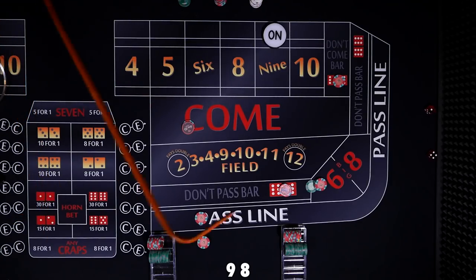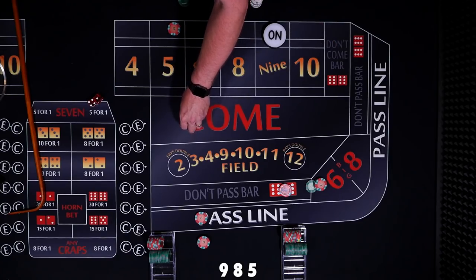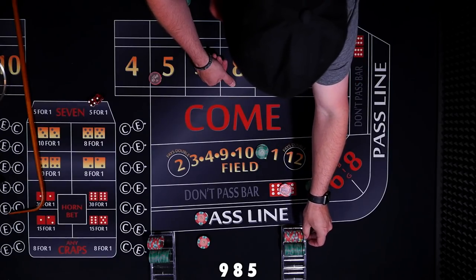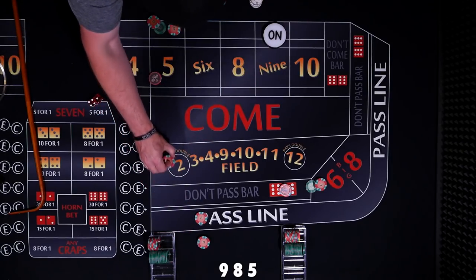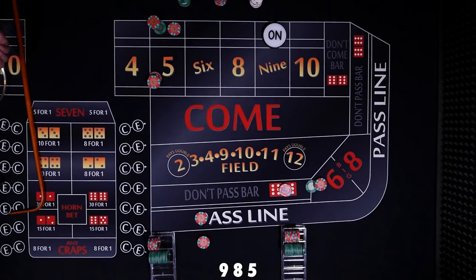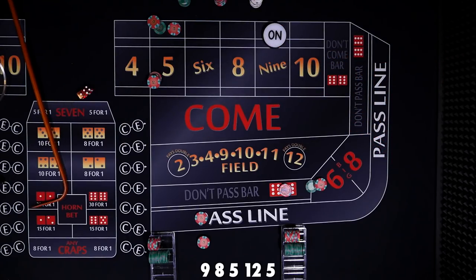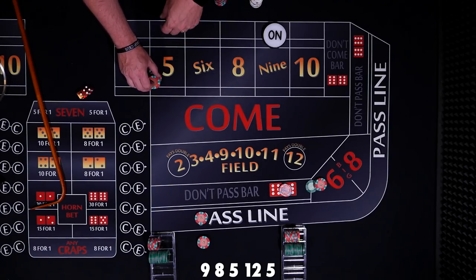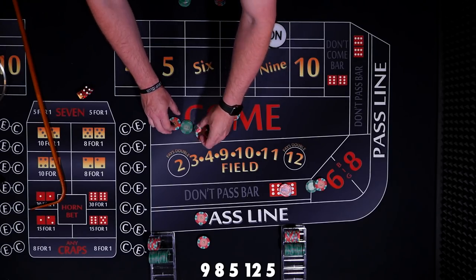Five. Our bets will move to the five. The don't come will travel behind the five; the come bet will travel inside the five. We're going to lay $60 in odds, and this player is allowed to take $40 in odds. Five hits — so our don't is a loser, this bet comes down. Win $60 for the odds bet and $10 for the flat bet.